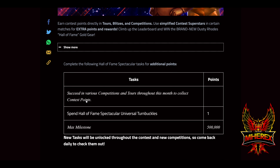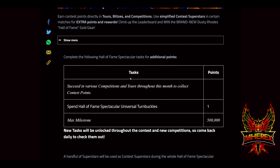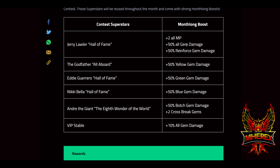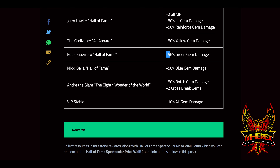Hall of Fame Spectacular — this is the solo portion. Use specific contest superstars and certain matches for extra points. Your contest superstars: Jerry Lawler the MLC freebie — plus 2 MP, plus 50 all gem damage, plus 50 reinforced gem damage, so it looks like he's going to use reinforced gems. Godfather — All Aboard, 50 yellow gem damage. Eddie Guerrero Hall of Fame — he was just given out for free, everyone should have him — 50 green gem damage.